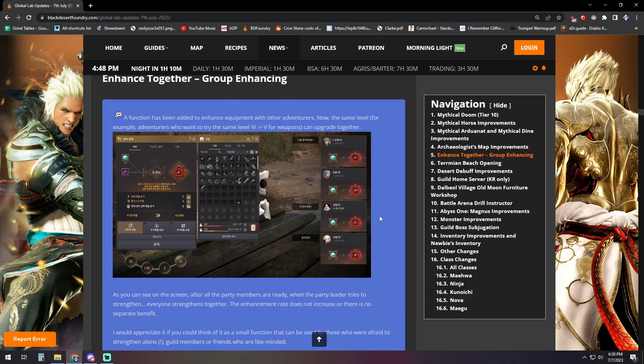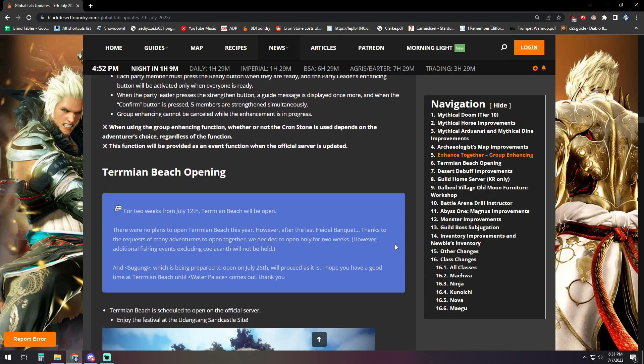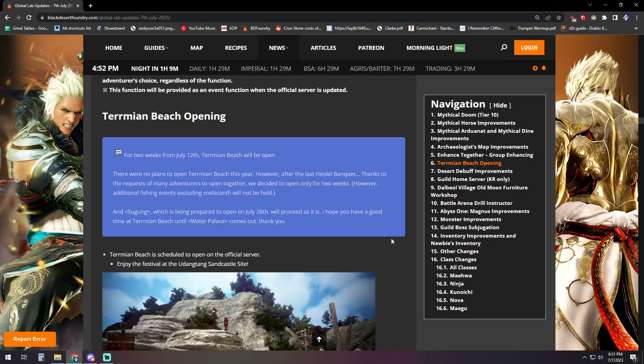There's also an Enhanced Together group enhancing function. You can get into a group and everyone can choose to enhance their items at the same time. It has to be the same enhancement level — for example, TET to PEN — though the actual gains can differ between items like a TET Black Star versus a TET Zarka. It doesn't increase the odds at all; it's more of a social feature where you and your friends can all click together and watch each other's screens.